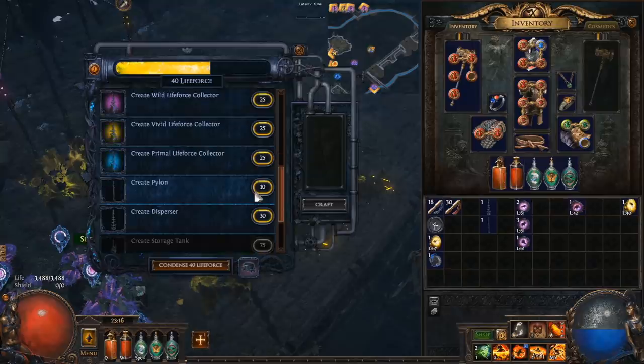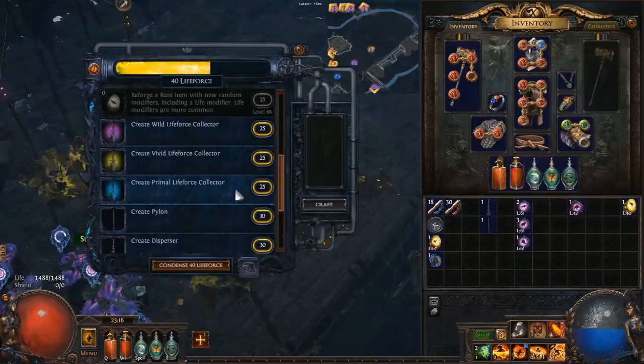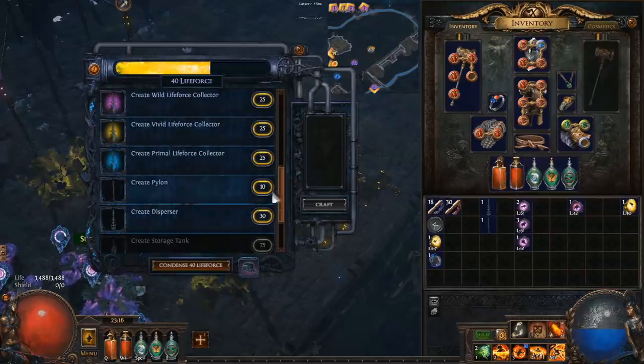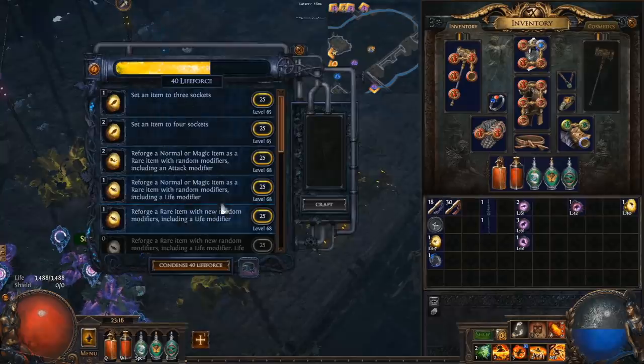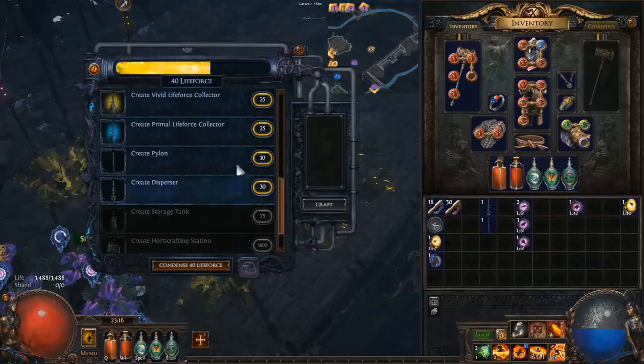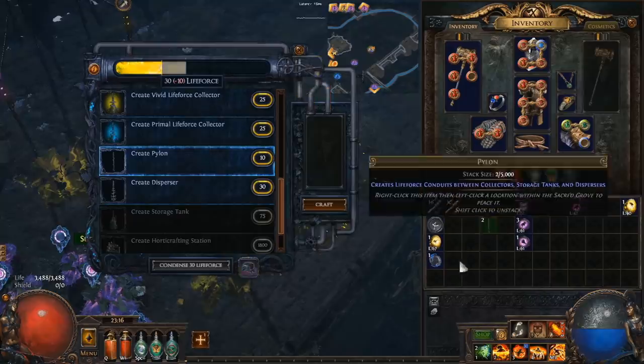It's worth mentioning that if you want more garden equipment — more collectors, pylons, dispersers — this is where you craft them. You have to craft them during a harvest, not from stored/condensed life force. So if you want to make a bunch of pylons, do a big harvest, check for any crafts you really want and do those first, then make pylons from the remaining life force before you click condense. For example, click craft, select the pylon, and there you have an extra pylon.